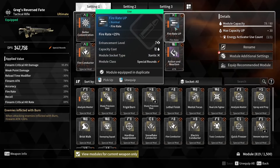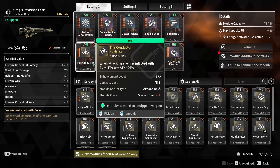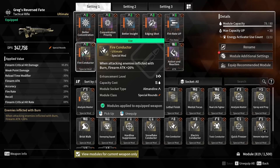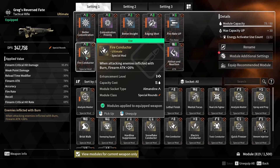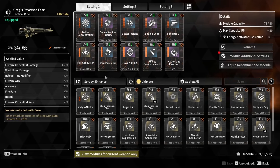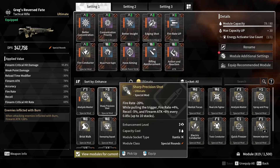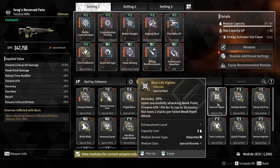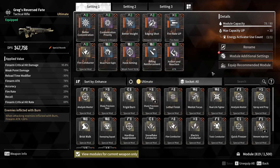I also run fire rate so we can dump the mag as quickly as possible and increase DPS. For the final slot, I have Fire Conductor — this is the slot I've experimented with the most. If your first one or two bullets proc a bombardment, you can have a good two-thirds of your mag benefiting from the bonus, which is a huge DPS increase. Some mods just don't work here: Sharp Precision Shot won't stack even in full-auto mode, and Real Life Fighter gets reset by the bombs so you only ever get around six stacks before they cancel it.